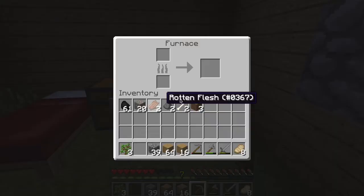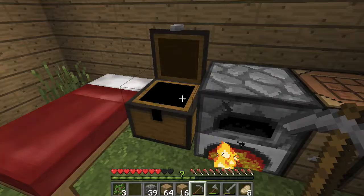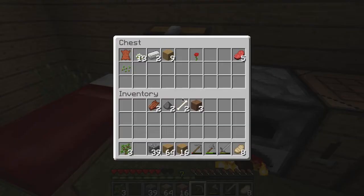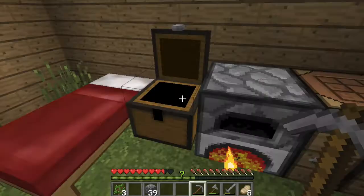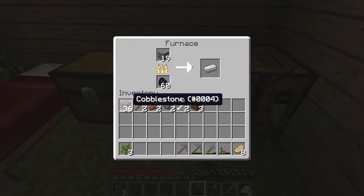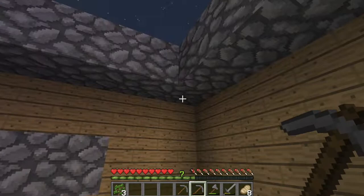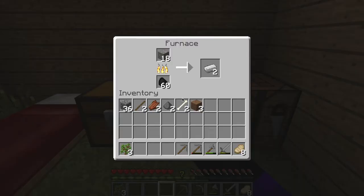I'm going to toss this coal in the furnace. Do we have any sticks? No we don't, that sucks. Alright, we got one seed, that's good. Gonna make some sticks followed by another cobblestone pickaxe. I'm actually going to use some of this night time to craft some stuff with the iron that I'm going to cook.